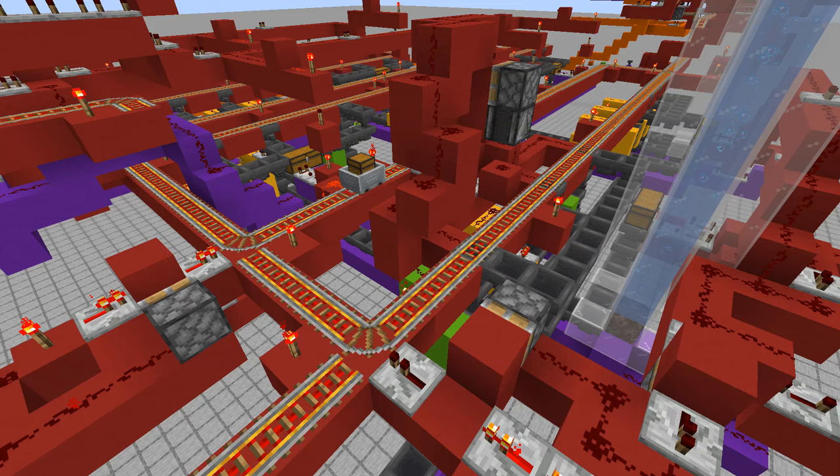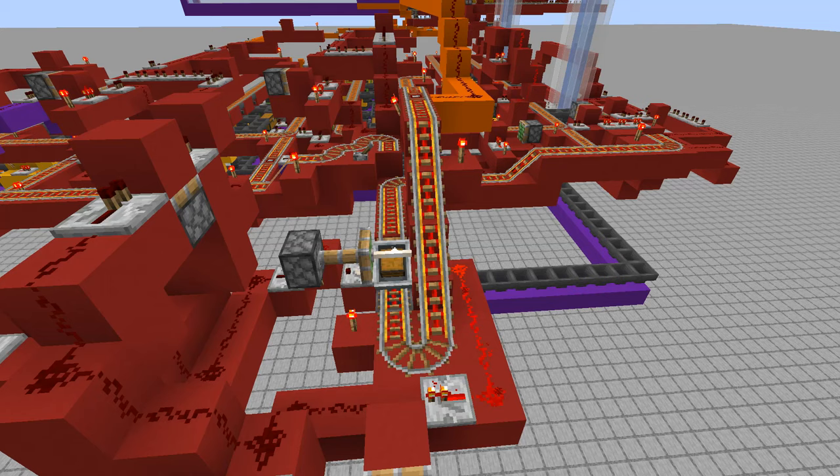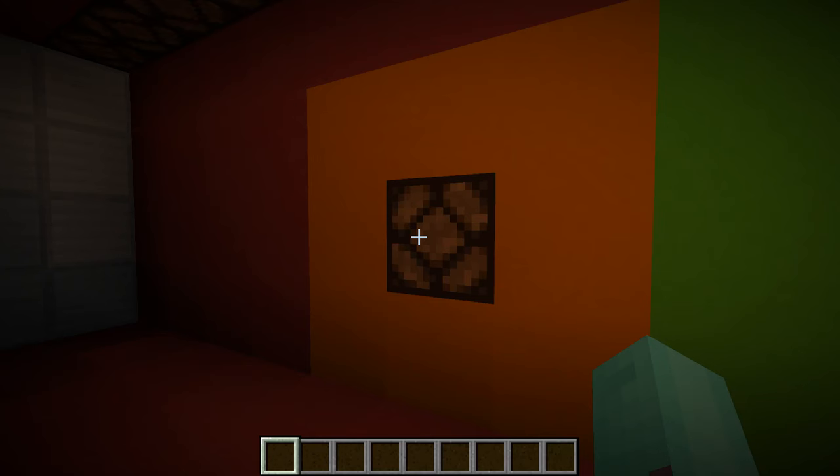These item sorting systems check if the items they receive are the right ones according to the passport. When the items match up, the minecart will continue its way to the other sorting systems. However, when an item is not matching up with the passport, the minecart will be sent to the so-called reset section. The reset section clears the minecart from all its contents. Then the minecart will be sent back to the player, and we also give an output to the player that the passport was incorrect.